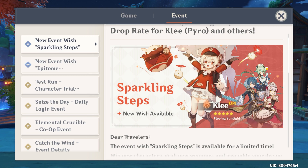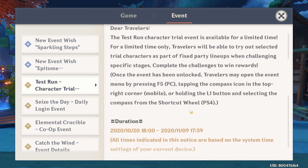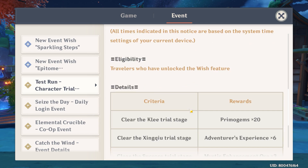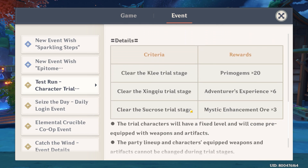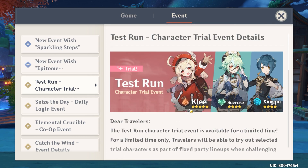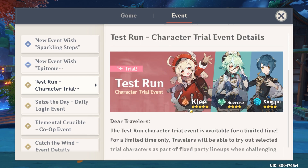For those who haven't tried her in the story quest, not to worry — there's a test run for Klee, Sucrose, and Xingqiu. The three of them are going to be available to test and there are rewards as well. You're gonna get some primogems, some experience, and some ores. So if you're thinking about pulling from the Klee banner, you can do a test run first to see if she's your kind of thing.